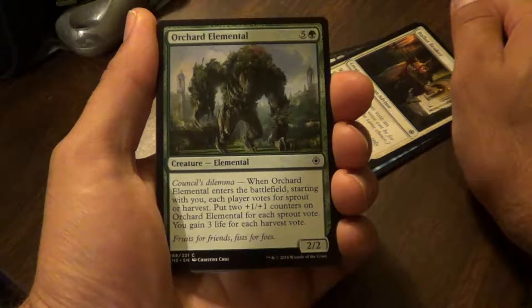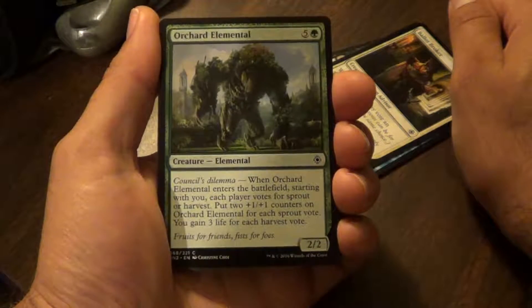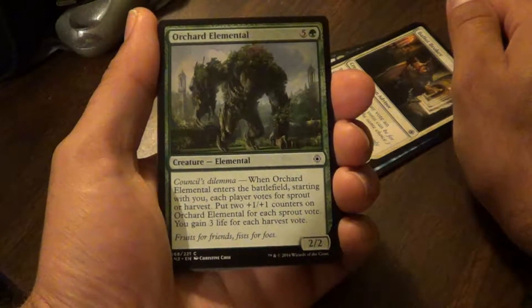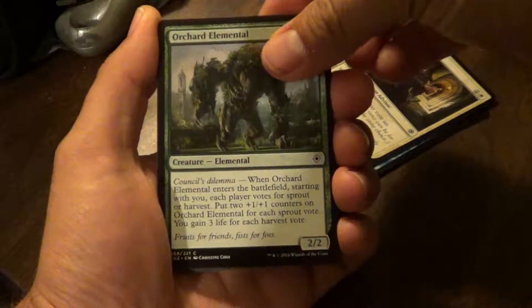Orchard Elemental. Council's Dilemma — when Orchard Elemental enters the battlefield, starting with you, each player votes for sprout or harvest. Put two plus one plus one counters on Orchard Elemental for each sprout vote. You gain life for each harvest vote. So big creature or extra health.